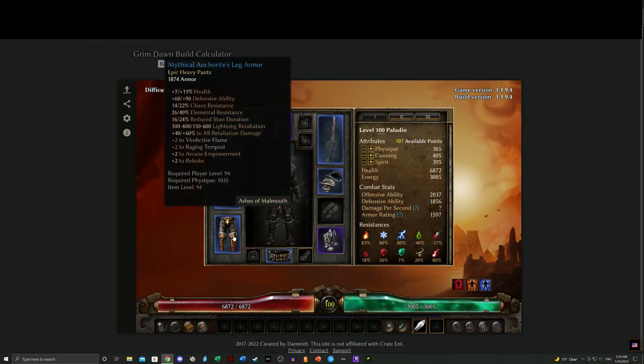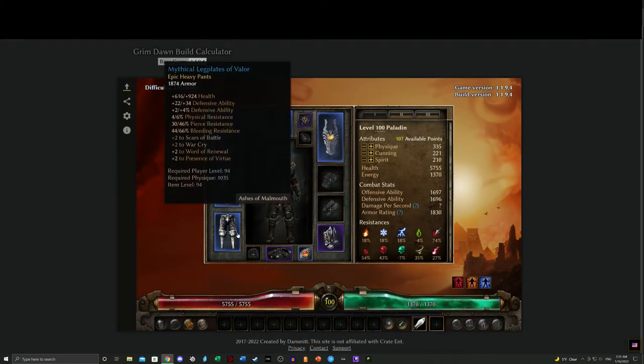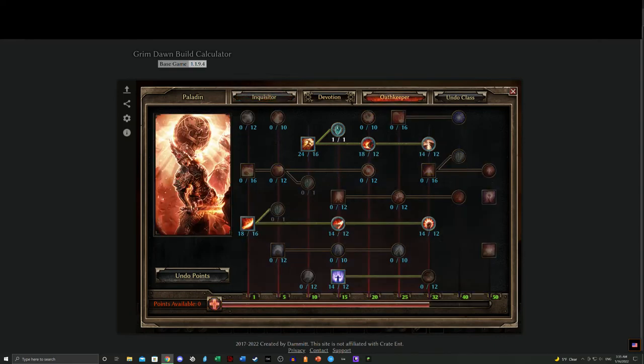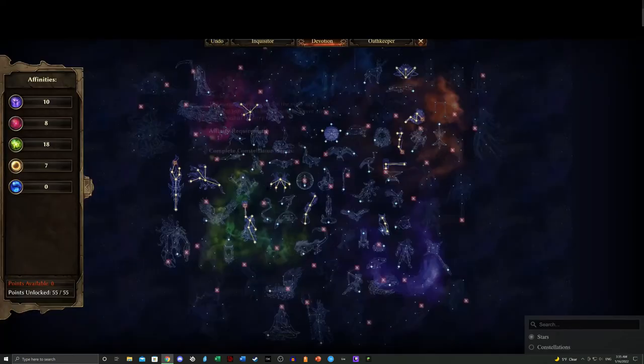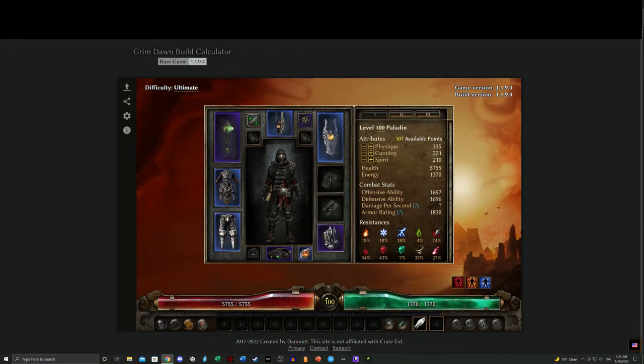For leg armor, I use the Anchorite's Leg Armor for Arcane Empowerment, but you have other epic level 94 options that increase different skill combinations — for example, one increases Word of Renewal and Presence of Virtue. The remaining equipment slots are used to fill out the resistances left open by the core gear. These devotion points are fairly standard across a lot of the Paladin builds I'll be discussing. This is the melee version.